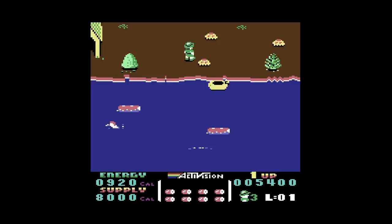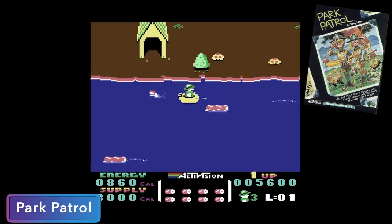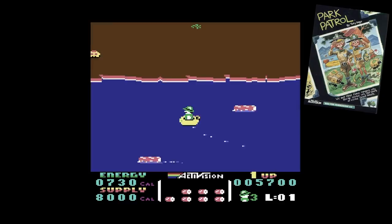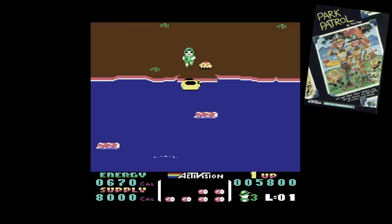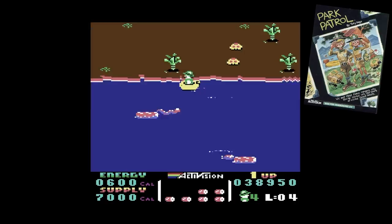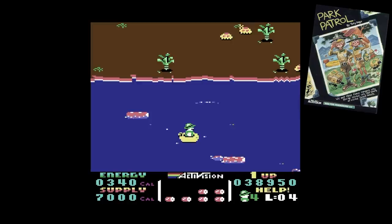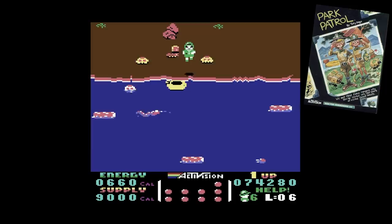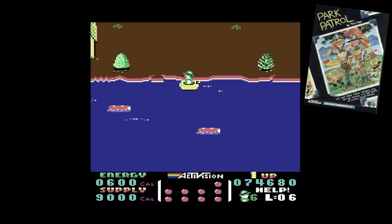Next up is a game I fondly remember playing a ton as a kid — Park Patrol, published by Activision. This is a quirky game where you play as a park ranger trying to clean up litter scattered throughout your park, while trying to avoid wild animals and saving the occasional swimmer from drowning. You can move left or right on the screen by running on land or riding in your raft. While you're in your raft, you have to watch out for snakes in the water that can pop your raft, or you can throw some snake repellent into the water for a few seconds of relief. It's a total hidden gem by Activision and Eaglesoft, and it's still fun to play today — one of my go-to C64 games.